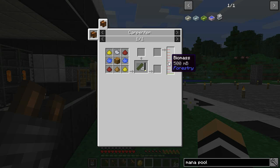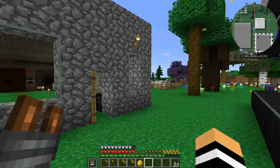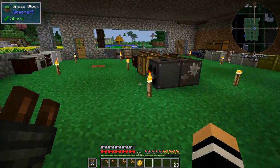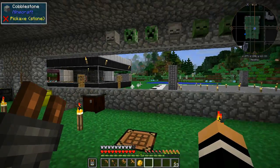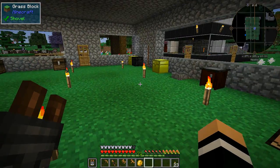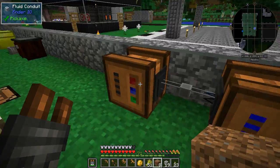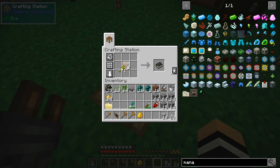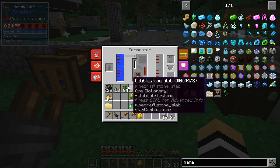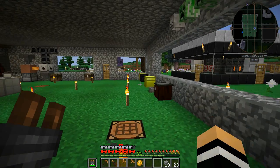The fermenter needs to go into the carpenter. I'll probably set it up against that wall since we've got the rest of the stuff here — I'm sure I can run power over there. I'll set that up and get the bog earth down. Back now — we have our fermenter and carpenter set up next to the sink for water. I've got dirt and wheat to make mulch for the bottom slot and saplings for the top. Hooray — biomass is coming in, which is what we need!